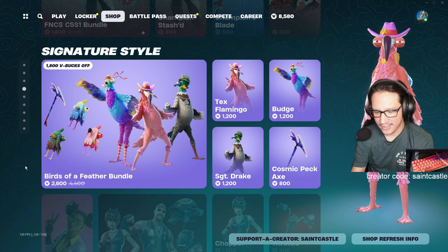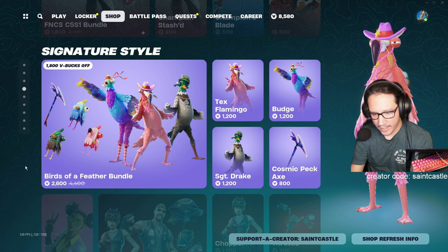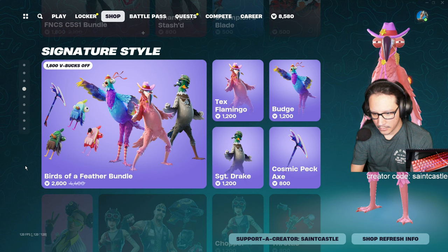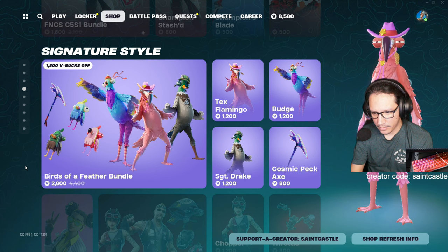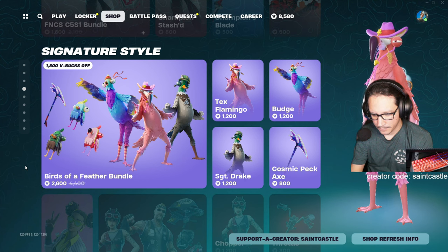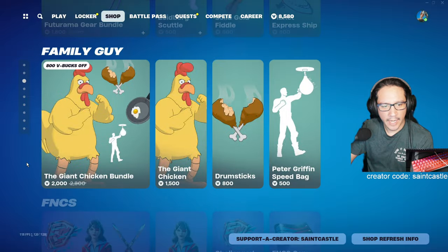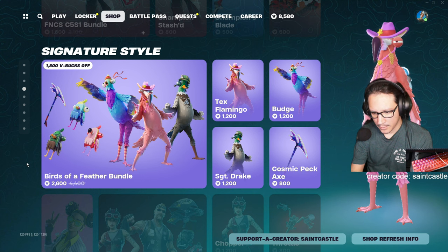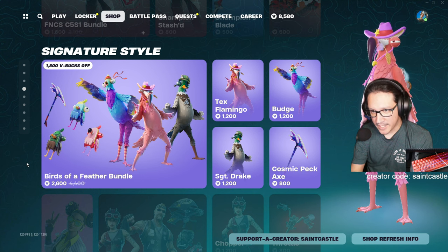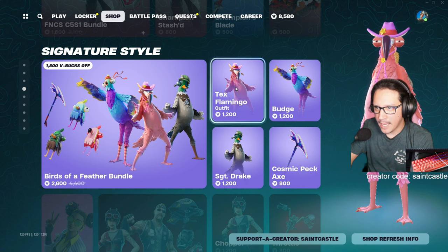What is this? I'm searching each item on this app. Birds of a Feather — nothing came up. Not everything is on this app. What if I just put 'feather'? Still not showing up. Let me go one by one — Tex Flamingo.